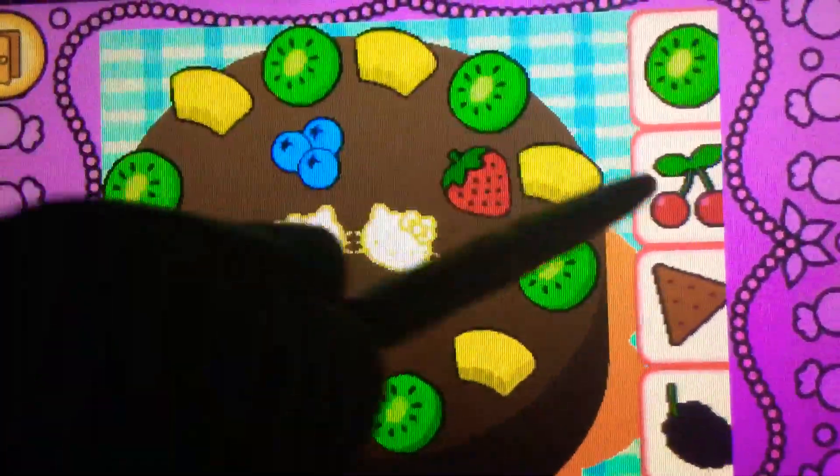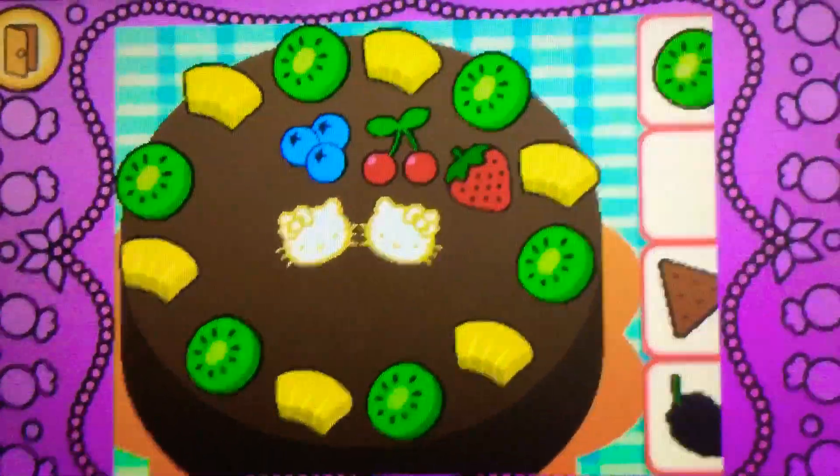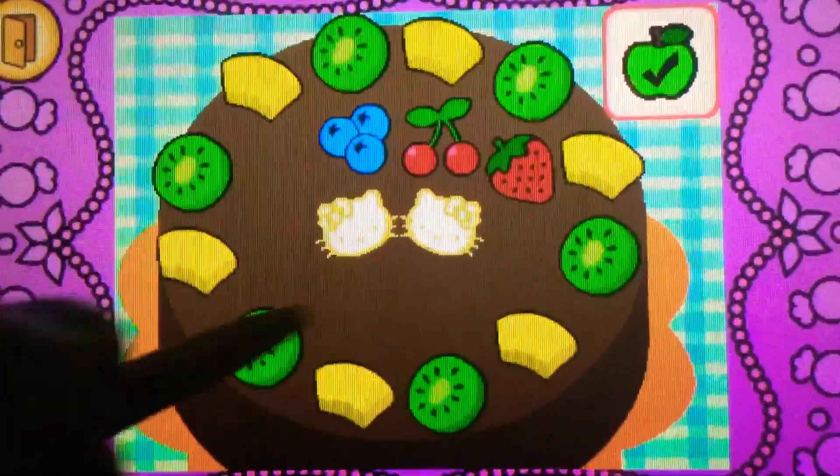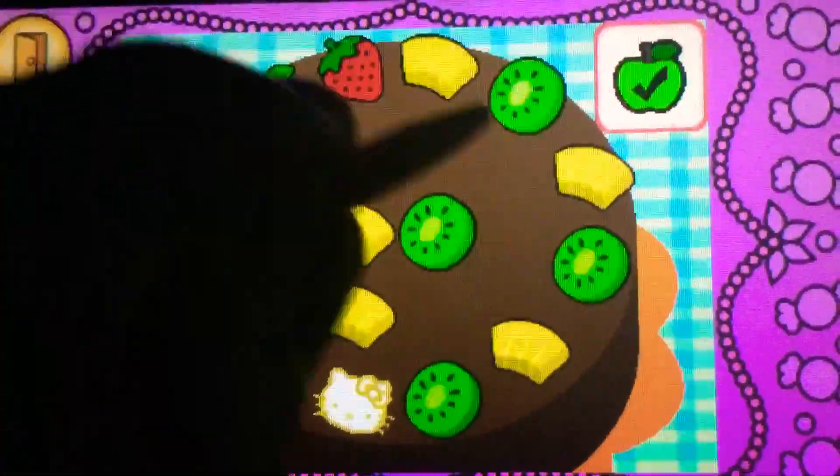It's red. Drag the cherries on top of... Cool! They're cherries. They're red. It's bonus time. You can drag to rearrange the toppings. Tap the check mark when you're finished.